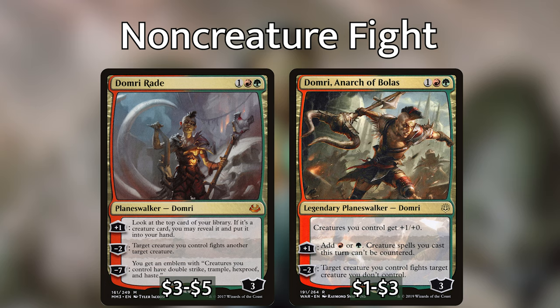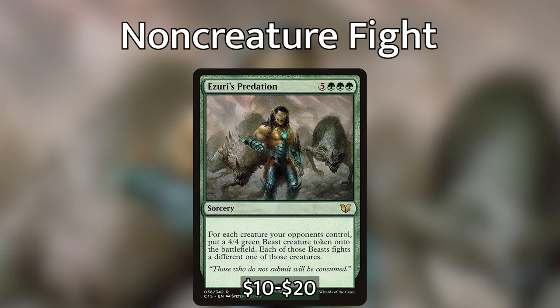Last but definitely not least is Izuri's Predation. For 5 generic and 3 green mana, this sorcery says: for each creature your opponents control, put a 4/4 green beast creature token onto the battlefield, and each of those beasts fights a different one of those creatures. Sadly, its ability only draws you one card with Nayeth out no matter how many creatures fight, but it has the potential to be a very one-sided board wipe and can save you in a pinch in the late game.